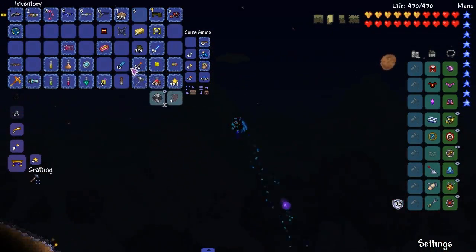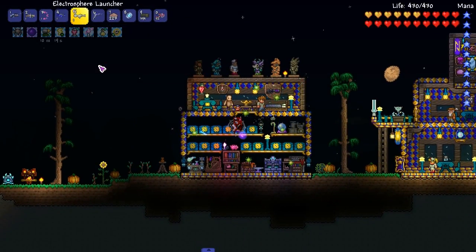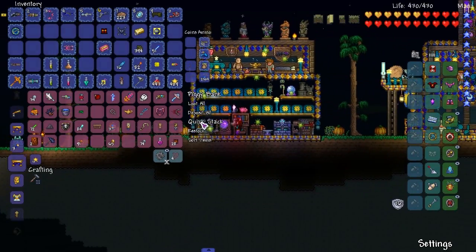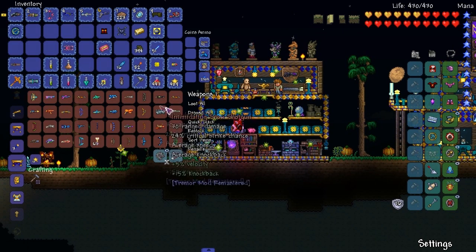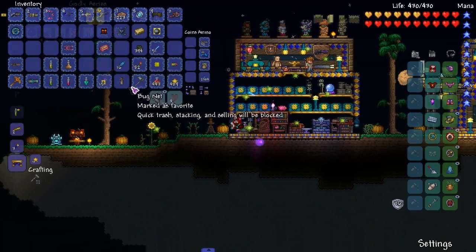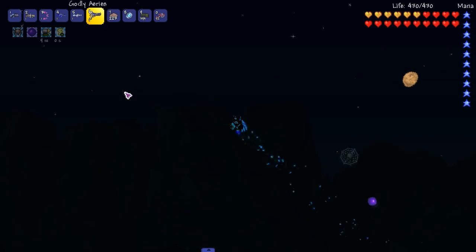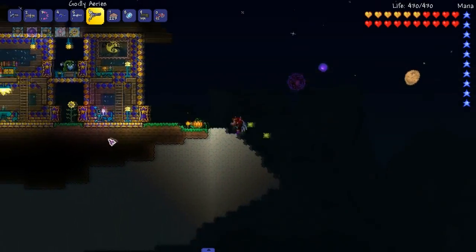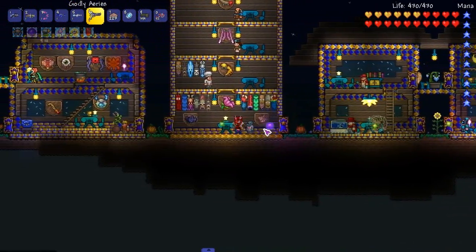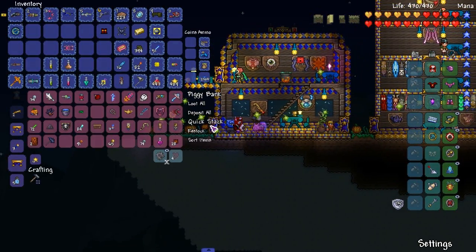We might get into some serious bosses here — we might fight Kalamedus. I feel like we should just straight up fight him. Let's get ready to rumble! Wait, there was something else I wanted to make — I completely forgot what it was. It's all good. Hopefully we can make the Sharpshooter Soul; there's still a lot I need. But I already have Kalamedus's summoning item, so let's go.